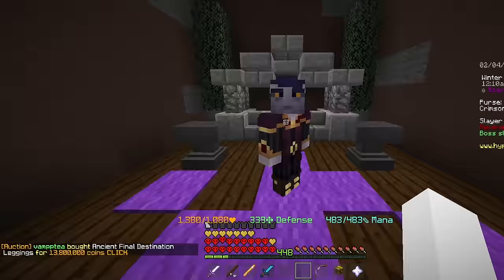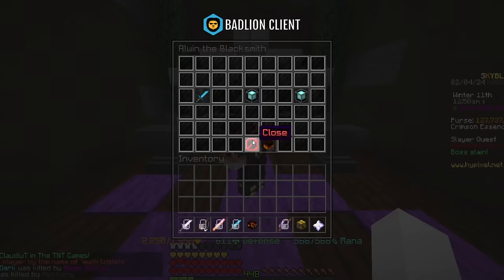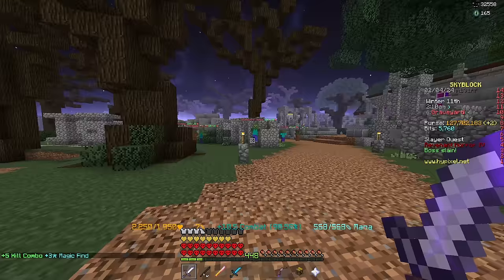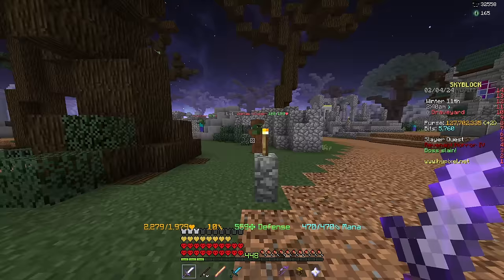Somebody also just bought another piece of the final destination armor, nice. Hopefully the stars increased my damage a little bit. I was dealing like 79,500 earlier — let's test it with my crimson helmet real quick. With the crimson helmet I'm dealing 81k.